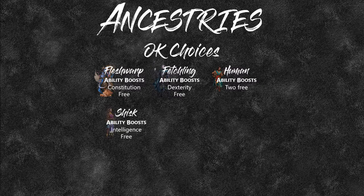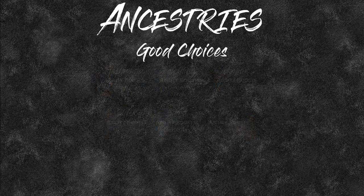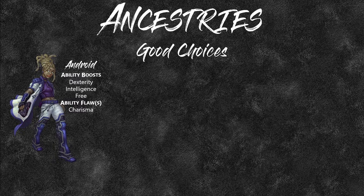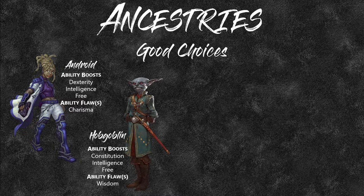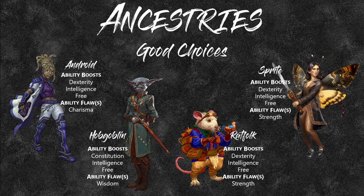Good ancestry choices — four races stand out. Android gives Dexterity, Intelligence, and you can choose Constitution. Hobgoblin gives Constitution and Intelligence, so you then choose Dexterity. Ratfolk gives Dexterity and Intelligence with a Strength flaw. And Sprite gives Dexterity and Intelligence with Constitution available to choose, with a Strength flaw. Sprites don't use much Strength and actually make decent Toxicologists or Chirurgeons because they have the ability to fly.